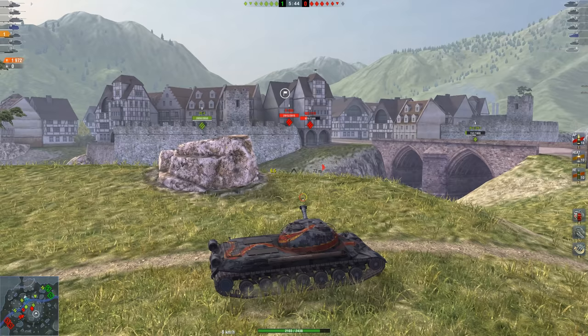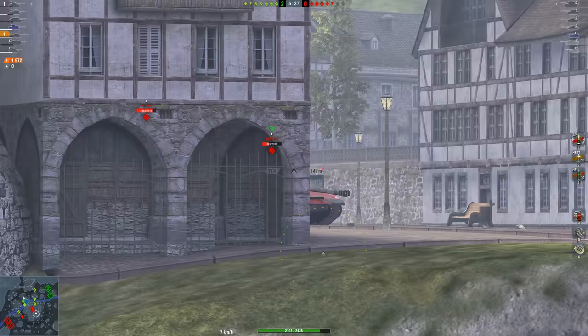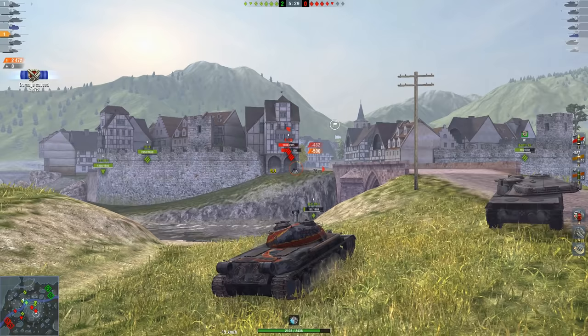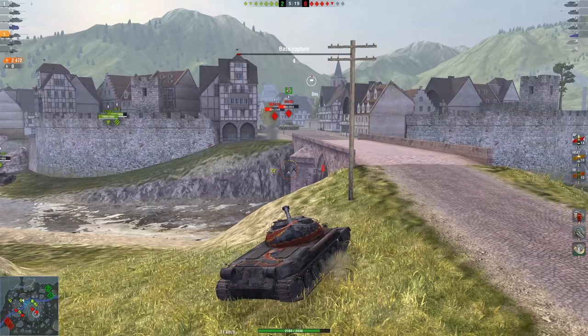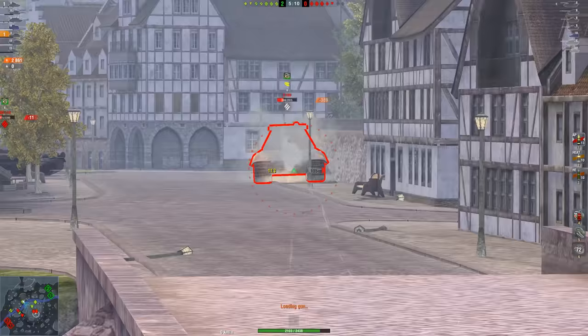For a tank carrying a 130mm gun, it actually has some very good weapon handling statistics. With an aiming time of 2.45 seconds, it's way better than the 2.63 on the IS-7. Dispersion values at 0.353, compared to the 0.362 on the IS-7, is going to make it a lot easier to snap some shots across the map. And when the tank is on the move, turret rotation dispersion values are at 0.18 and 0.18 — even better than the WZ-113 at 0.2, which is on par with the IS-7. So it's actually very accurate on the move as well.